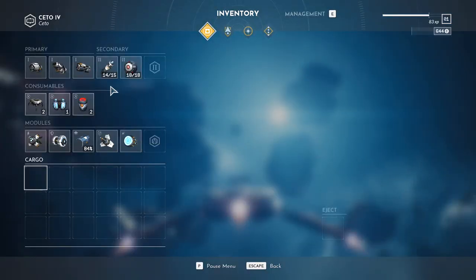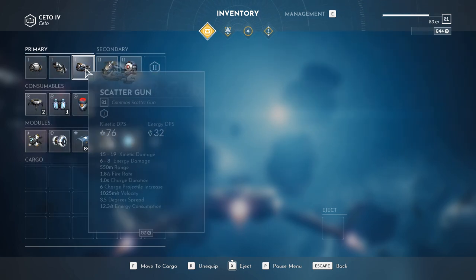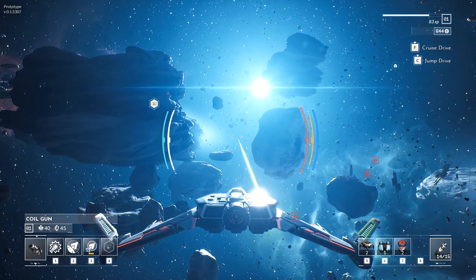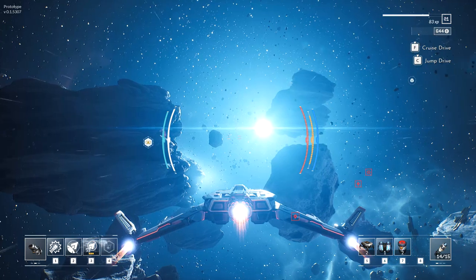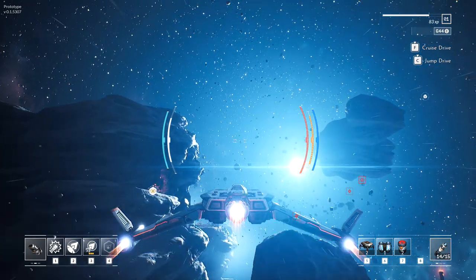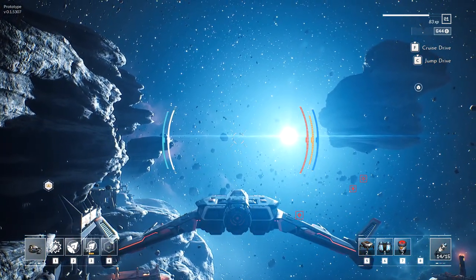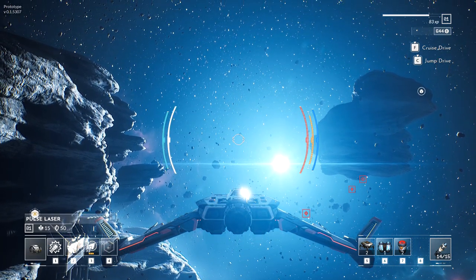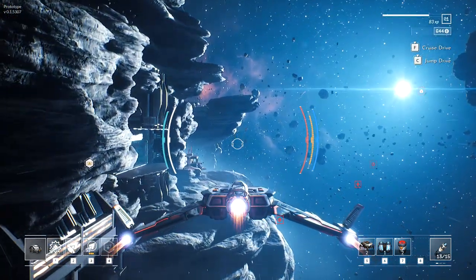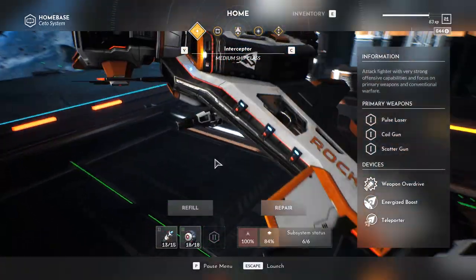We've got drones five, six, and seven. We've got a coil gun, a pulse laser — I don't know if I need to swap between those or if they fire on their own. We've also got a scatter gun. I remember really liking the coil gun in the first Everspace — that was my jam. It looks like our energy is that white meter on the left, shields are on the right with the blue meter. I don't know what the orange meter is just yet. The red one is our hull obviously — maybe the yellow is armor, possibly.